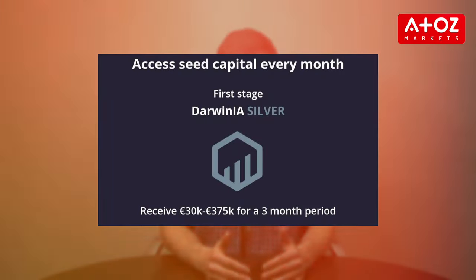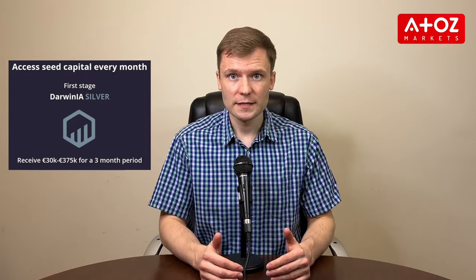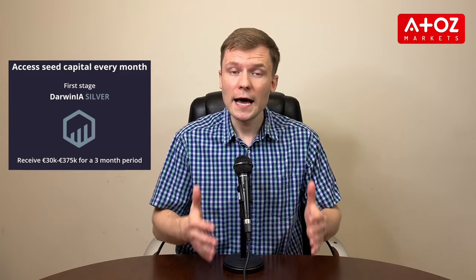Next, you move to Darwin AI Silver. This stage allows traders to share funds — it's your first exposure to investment and the chance to manage DarwinX's proprietary capital and earn performance fees. €30,000 is guaranteed if you meet the minimal rating level of 75, and up to €375,000 if your rating outperforms the other traders. You can calculate your rating and allocation amount using the calculator on DarwinX's website. These investments last for 3 months with no extra conditions, and because allocations are cumulative, you can manage up to 3 at the same time.